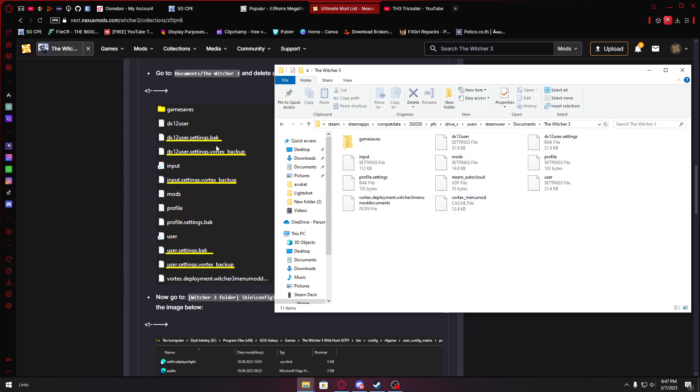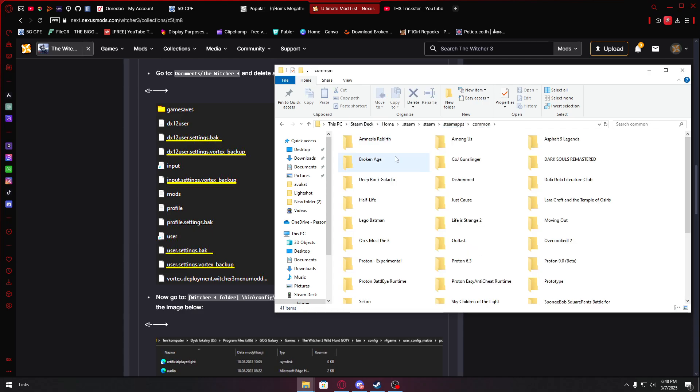These are settings files, so we keep them. This one I will remove. Then mods, input, nodes, profile, profile settings — keep this one. Steam user vertex — we're good here. Let's go to steamapps again, common.